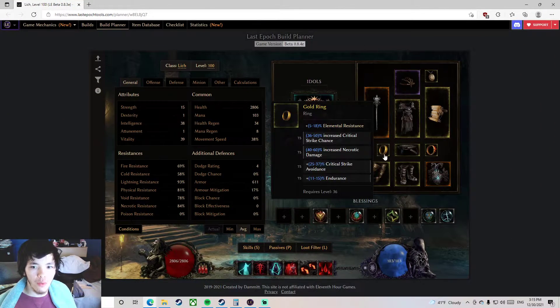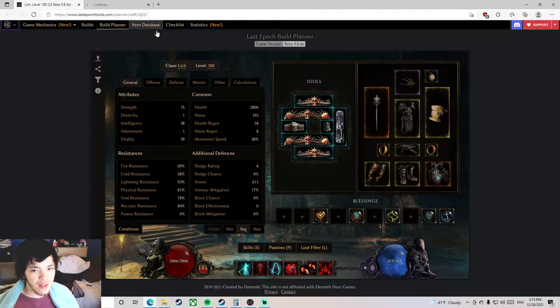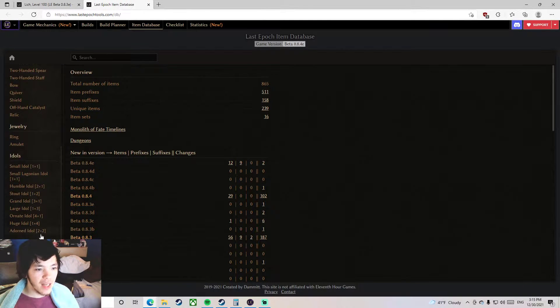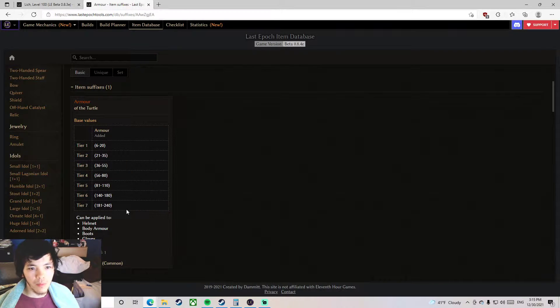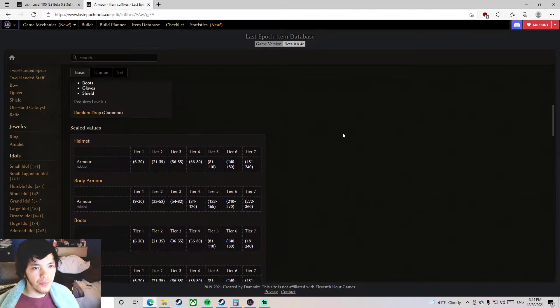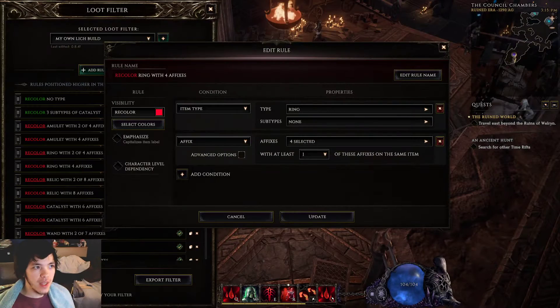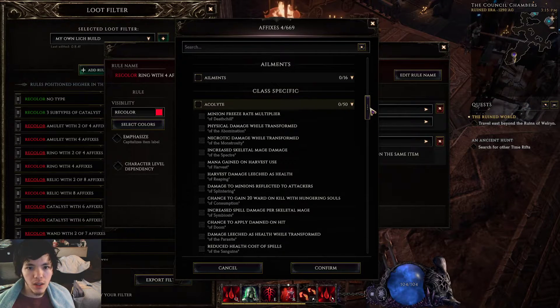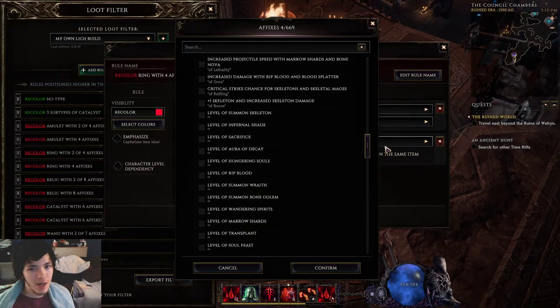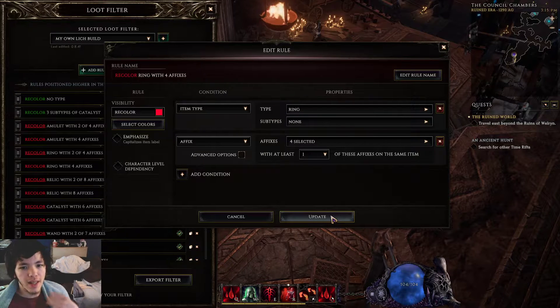I just selected the affixes that I wanted for each item slot based on this build. I might be missing certain ones because I don't know exactly which affixes fit on every item type. If you go to the item database and click on affix shard, you can try searching there. One issue is that the loot filter gives you every single affix including ones that wouldn't actually work — a lot of those probably don't fit on a ring.